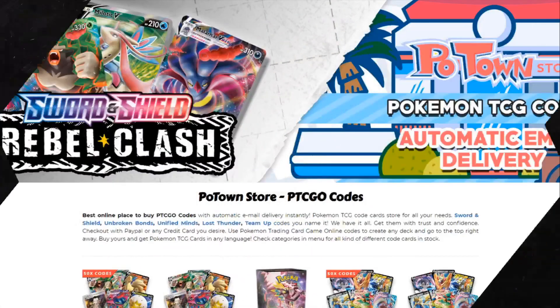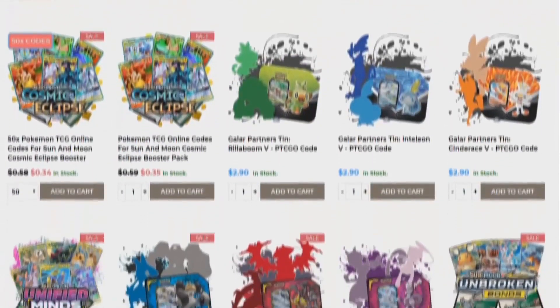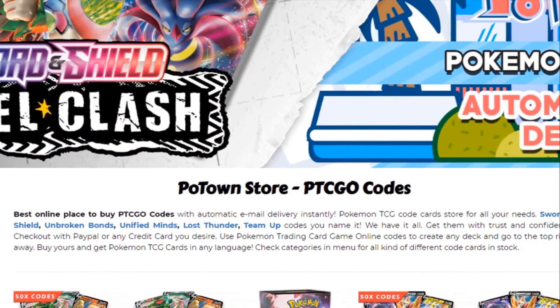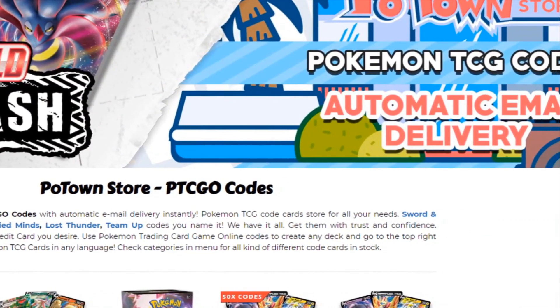This video is sponsored by PoketownStore.com, the place for all your Pokemon TCG online needs. If you're looking for the new Rebel Clash booster packs, they also have those in stock, so definitely check them out at PoketownStore.com. If you use the coupon code ZAPDOISETCG you get 5% off your next order — how cool is that?